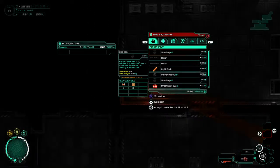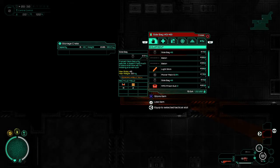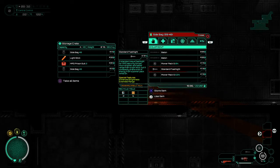We'll put body-wearable stuff here. Put a light stick there. Put my uniform. Put another side bag.